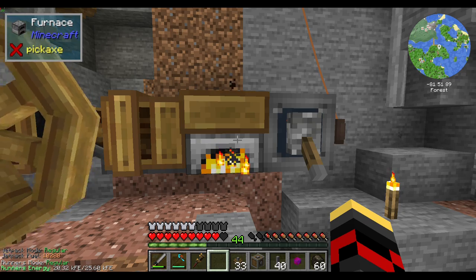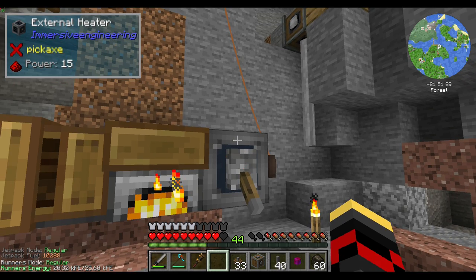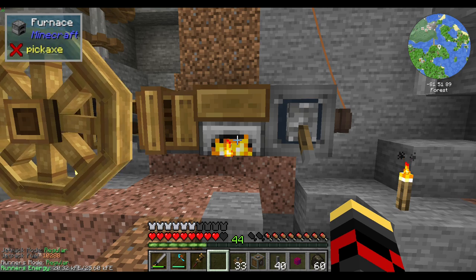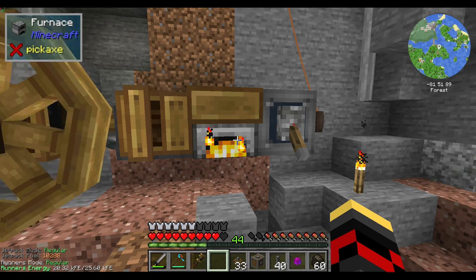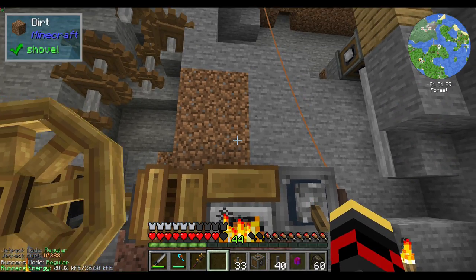Now, if you don't know — if you have Immersive Engineering installed, you can get what's called an external heater. Apply that to a furnace, and just have a redstone signal powering the external heater, and that will turn on the furnace forever.